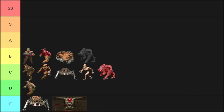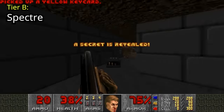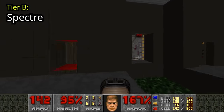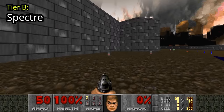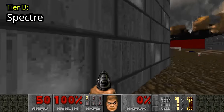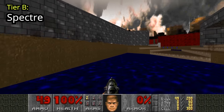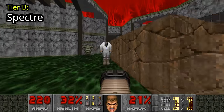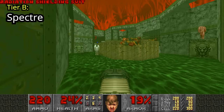Spectres are even worse than Pinkies because you can barely even see them and they will do their absolute best to get in your way. Map 5 has a secret behind the exit where you need to run across a pit of Spectres — if you get blocked by one and fall in the pit, it's basically death. In Map 6 you can run straight to the exit if your movement is good, but the Spectres will try to stop you. Map 19's outskirts are full of them, and Map 22 has you constantly being blocked while desperately trying to find cover from all the respawning Chaingunners and the oncoming homing Revenant missiles.